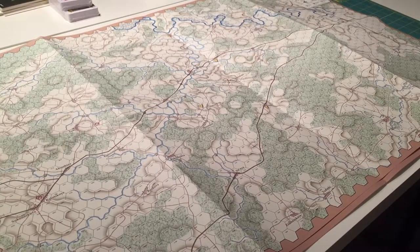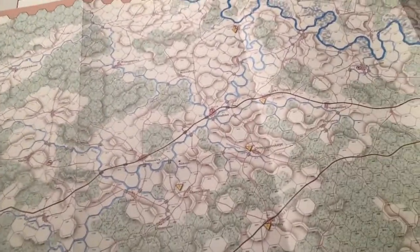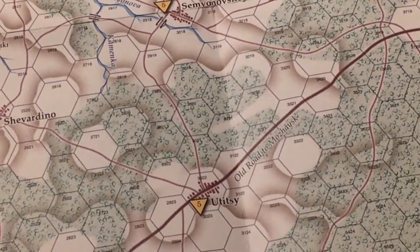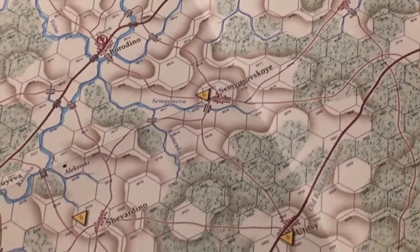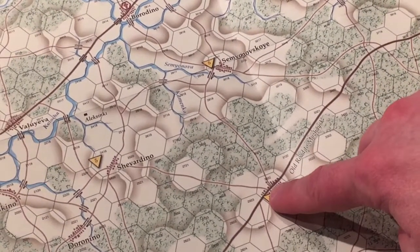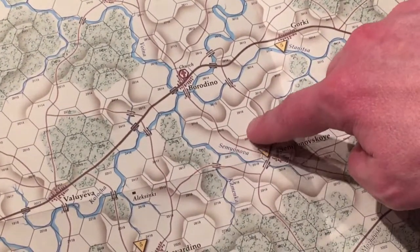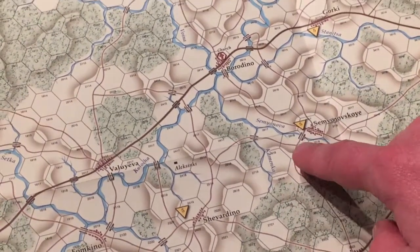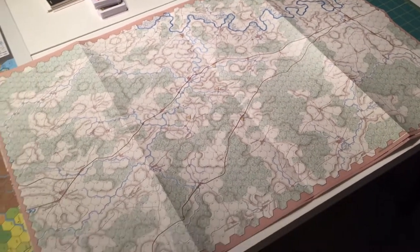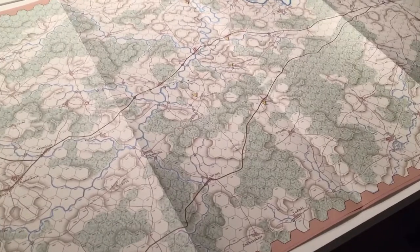Here we have Borodino. At this scale you can see Borodino and Utitsa. If you think of a tactical-level map of Borodino like on Labatai, it usually covers from here all the way to the French right flank, with the Russian army arrayed across that space. At this operational scale, the Battle of Borodino may never even be fought anywhere near the village of Borodino itself — that's just the level these maps are at.